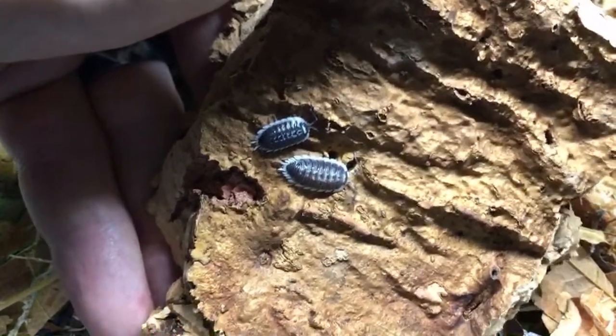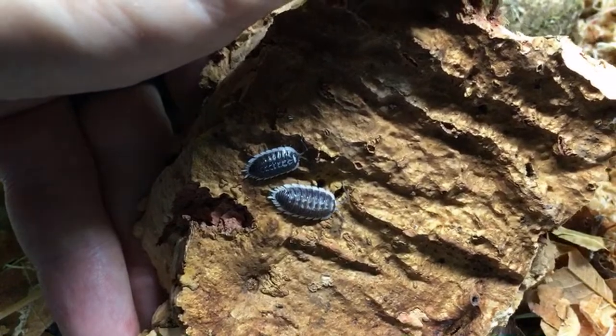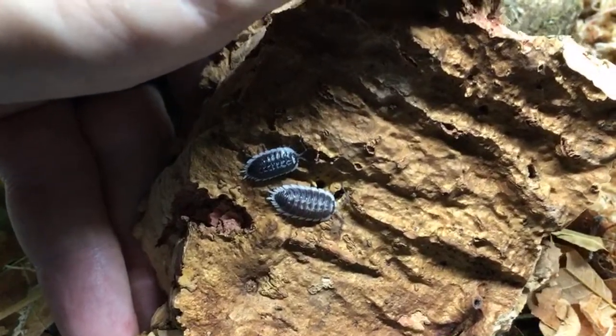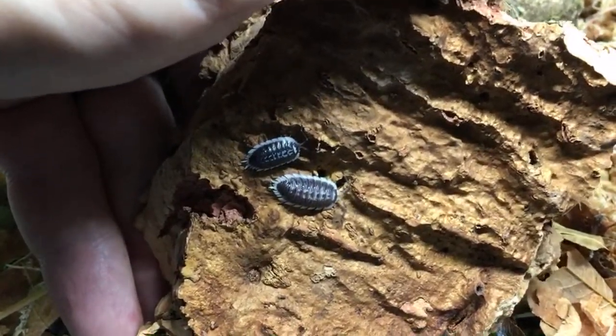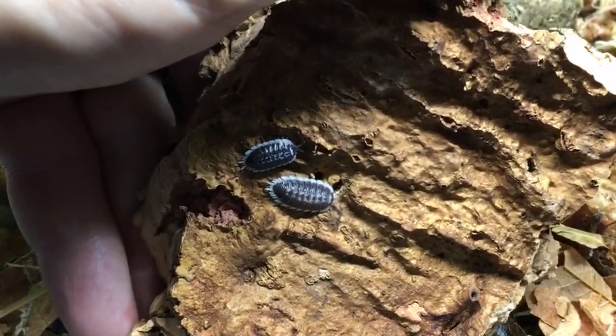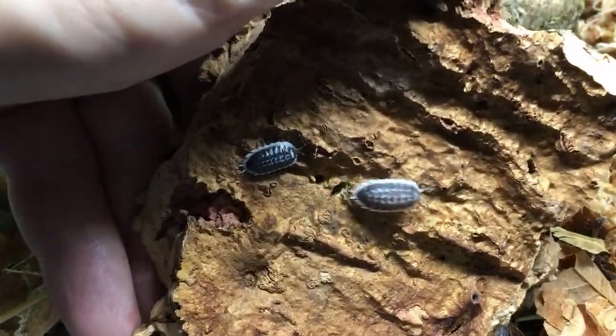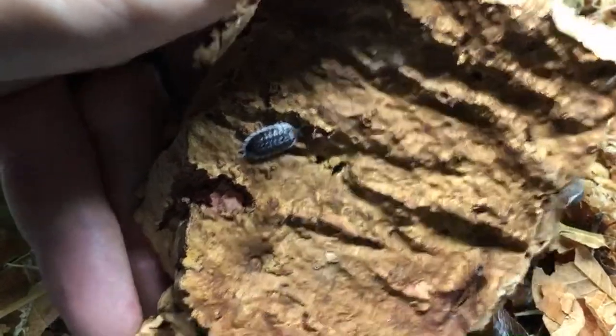Hoffman's egg guys are not a bad species to start with either. If you want active isopods, 'not as dark' South or yellow dot are great, zebras are great for activity, and powder blues or any of the powders are great for activity too.